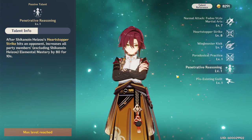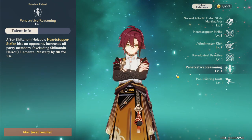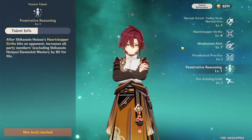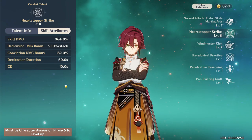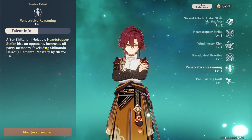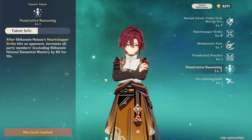Heizo also has a supportive function called Penetrative Reasoning: whenever you use your E skill, you give everybody on the team 80 Elemental Mastery for 10 seconds. The duration is the same as the cooldown on the ability, so you can keep it up indefinitely, which is very nice. This does exclude him though — he doesn't get this Elemental Mastery bonus himself — but 80 Elemental Mastery for the team is still very nice.